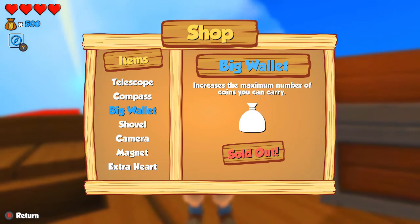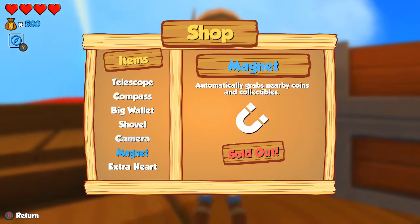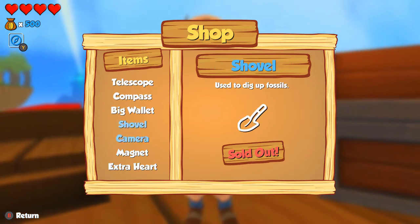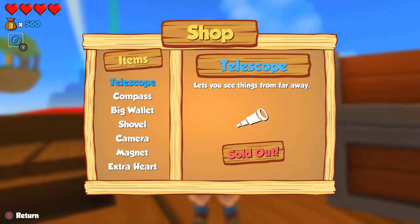You get a wallet upgrade so you can carry more coins, a coin magnet — that's a cool thing. Some of these things could be upgrades, but some of them should just be normal.